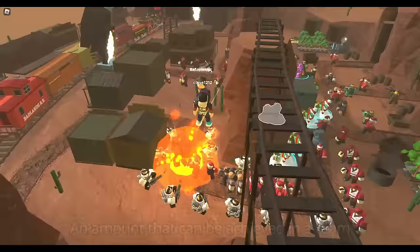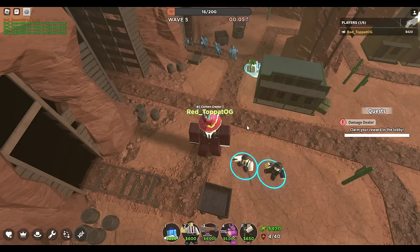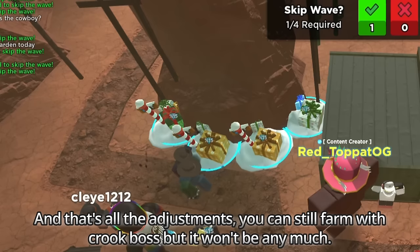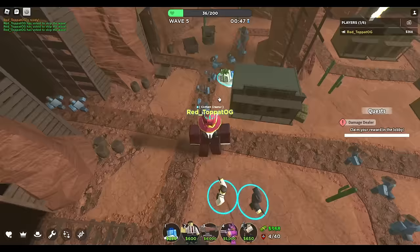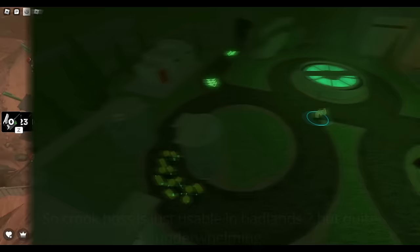While we're on Badlands 2, how does Crook Boss perform there? In the first 5 waves, Crook Boss can't defend 3 hordes of abnormals. You need another player to help since you can't get another Crook Boss with the quad wave bonus. You can still farm with Crook Boss but it won't be much. It's pretty underwhelming in early game alone, and I wouldn't recommend using Crook Boss in this mode especially when you'll also get triple the breakers. Crook Boss is just usable in Badlands 2 but quite underwhelming.